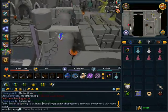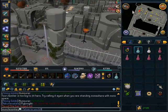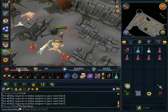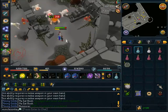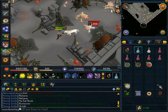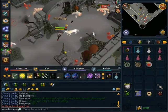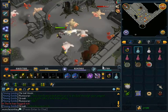You need 50 Slayer to kill Bloodvelds, but 50 Slayer is quite easy to get these days and you should be training Slayer anyway. They have about a 30% drop rate for green charms. If you're really low level and need green charms just to get your first level 50 Summoning, this is a good place to go because they drop a lot of greens and quite a few golds as well.